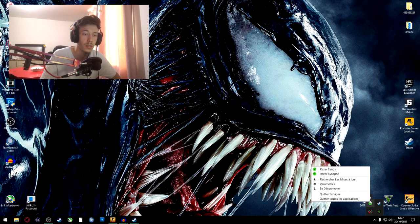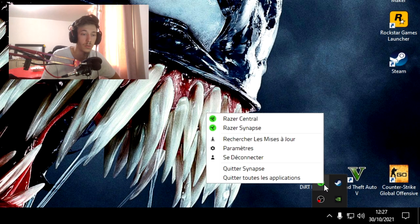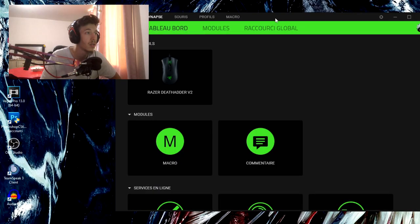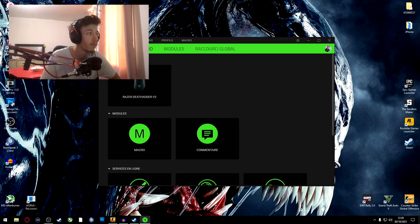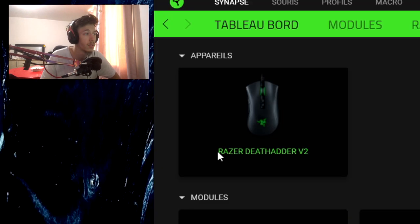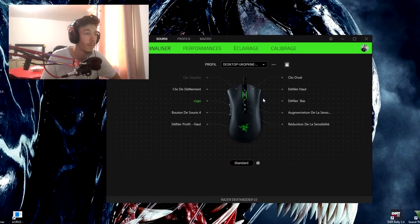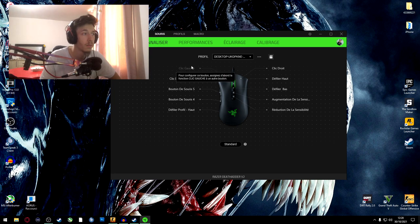Basically all you need is a Razer mouse. If you have one, go into Razer Synapse. When you launch the software you will be on the main screen where you can see your devices. So you'll have your mouse listed there — I've got a Razer DeathAdder. Click on your mouse and you will see your profile with all the default assignments.